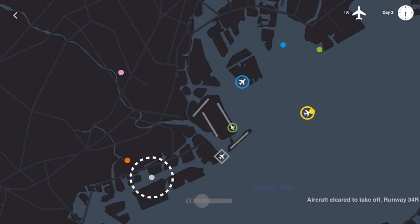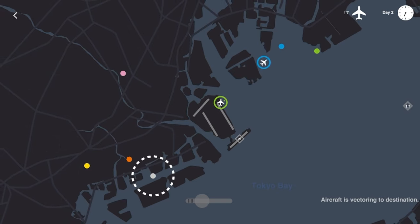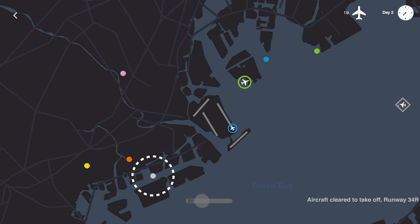Look at us go — it's like we've been air traffic controllers for a while. Get this green flight to conga line out with the blue flight — and yes, I know that's the actual air traffic controller term. Someone coming in from the direct east, we'll have them swing up north a little bit and then hit this runway. Another blue flight — conga line with that green flight. 19 flights moved and a little over halfway through day two.